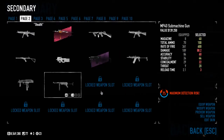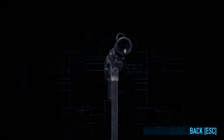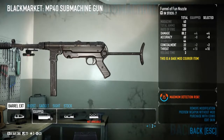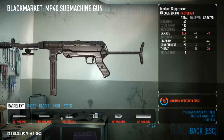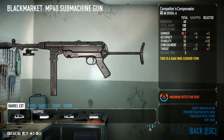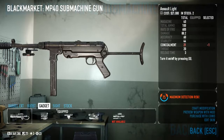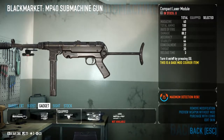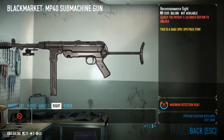Next gun they have added is the MP40, which we can see here. I have added a laser and a fun nozzle barrel extension. You can add barrel extensions such as suppressors and the like, boosts, gadgets like your assault light, your tactical laser, etc., and you can add your own sights. Very nifty.